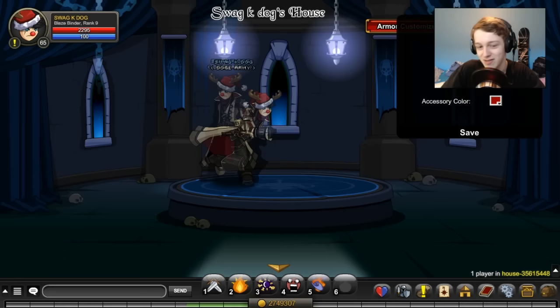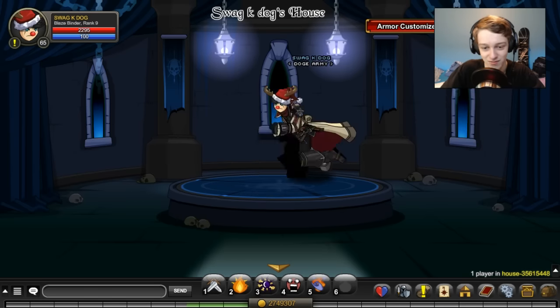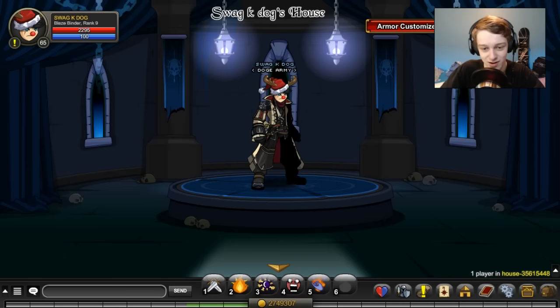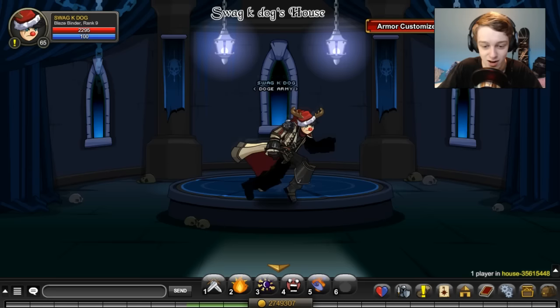It's got an armor customization station for 25,000 Legion tokens. I don't know why they didn't throw in the skin color and hair color options. Why do I have to go to Yelgar for that? Why can't it be in my house? I'll give you a thousand ACs, two thousand ACs to have that in my house — just let's have it.